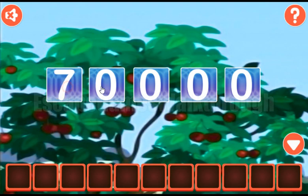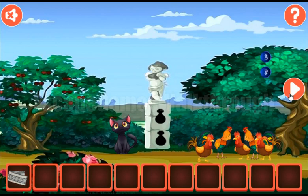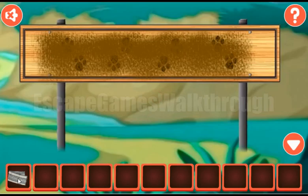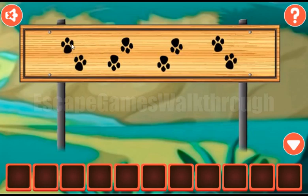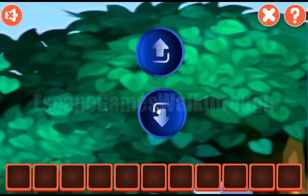We enter the numbers: 7, 5, 5, 5, 6 and 4. We've got the key to clear this sign and get a hint of directions — two times up, four times down, and two times up again. Up, up, four times down, and two times up.